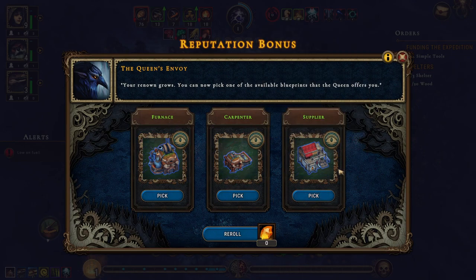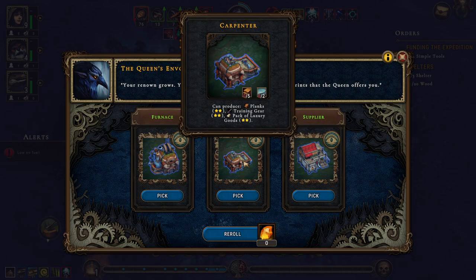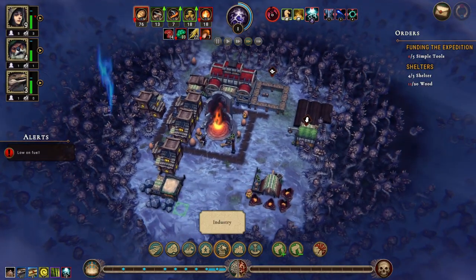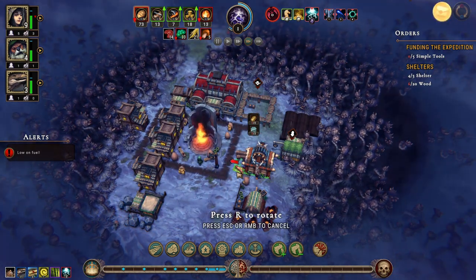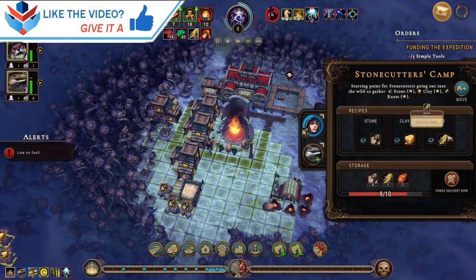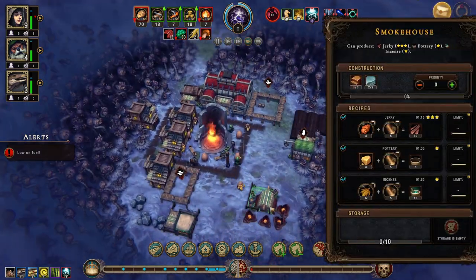Where we can get a new building — supplier, carpenter, or furnace. Fabric, pottery, and packs of trade goods. Plants, planks, training gear, and packs of luxury goods. Bricks, copper bars, and pie. Did we set up our lumber mill yet? No, we didn't. Let's set up the lumber mill — let's move this a little bit so that we can set up the lumber mill down here. We do need our trader as well.